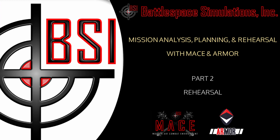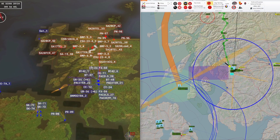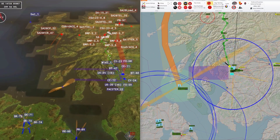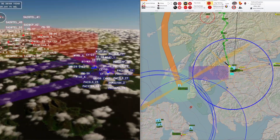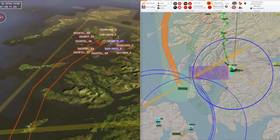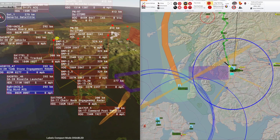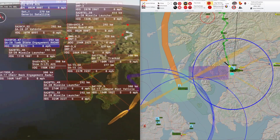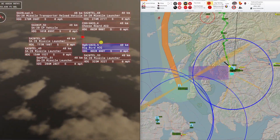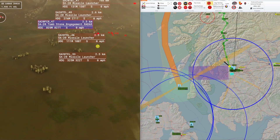Now we're going to rehearse the mission and see how our plan fares against the enemy. I've started the mission and our assets are starting to move. I'm displaying radar beams in ARMOR and we can see them on their scans. We can also see the route waypoints as before in the planning stage for our SF insertion package. I have entity labels displayed for both the red and blue teams, and I can change them from a compact to a detailed view. The background of the label pulsates if that entity is being jammed, showing the colour of the entity that is jamming it.